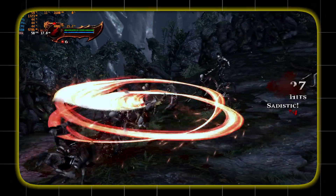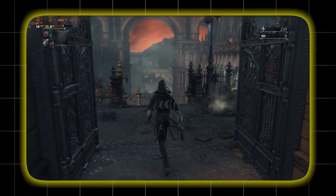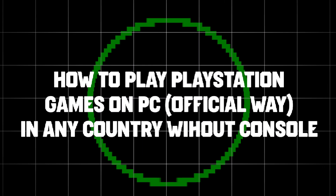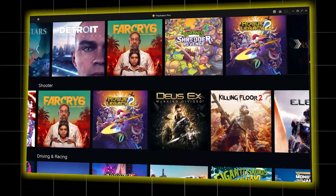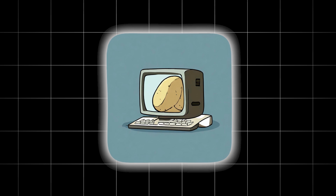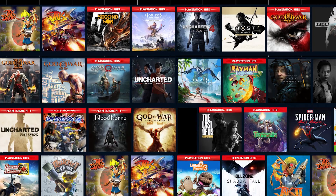Do you know that there is a way to play PlayStation exclusives like God of War 3 Remastered, Ghost of Tsushima, God of War Ascension, or even Bloodborne on PC? And no, you don't even need a console for this. What I will show you is how to set up the PlayStation Plus app. This will allow you to stream games from PlayStation servers, so even if you have a potato PC, you will be able to play everything in good quality and good FPS. This method is fully safe, and of course it is not free, but trust me, it is definitely worth it.